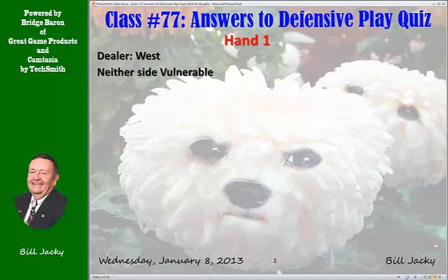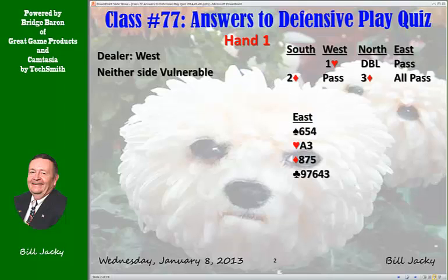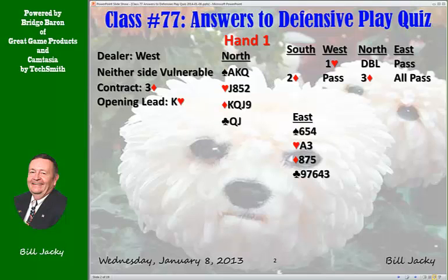Hand 1. Dealer is West, neither side vulnerable. Here is your hand. The bidding is as you see here, and the contract is 3 diamonds. Your partner leads the King of Hearts. Down comes Dummy. Plan your play. Before you go, you need to place where the cards may be.